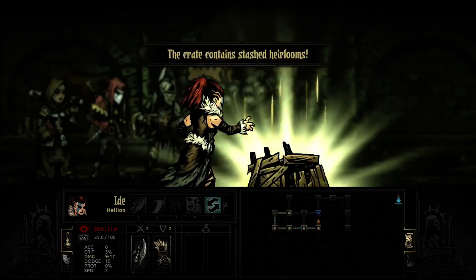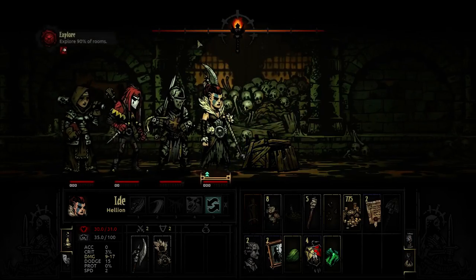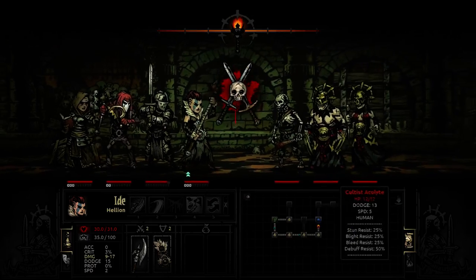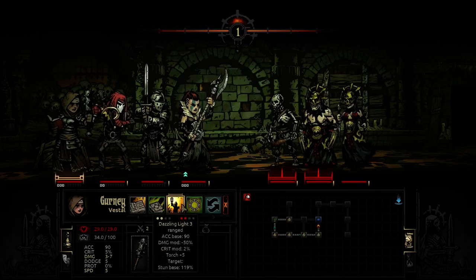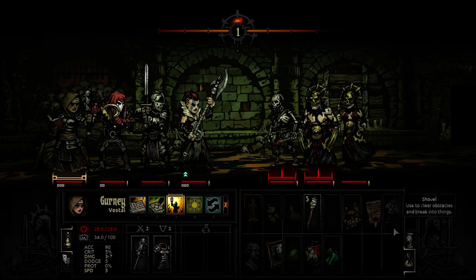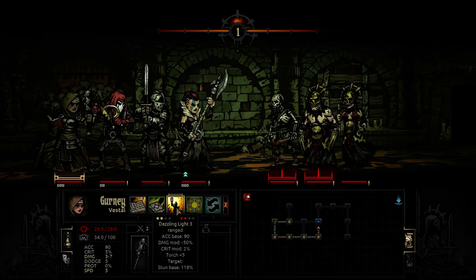One thing worth noting as a strategy point is that when you camp, it actually raises your light level back up to 100. That's a way you can actually get your light refilled. That's another reason why I think I was wrong to buy so many torches - I think eight is probably enough for a medium mission because of that refill with the camping ability.